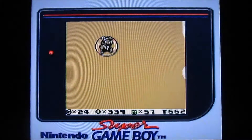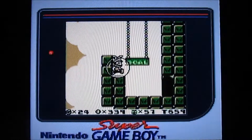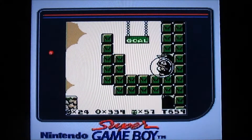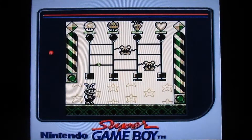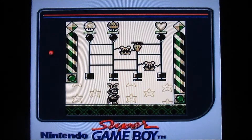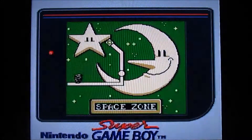Just tap the B button repeatedly, and then there you go — you're pretty much at the end. Really easy level. I'm not really concerned about which power-up I get. I get a carrot power-up, which I already have. But hey, I'll take it anyways. Thanks for the item, Nintendo — don't really need it.